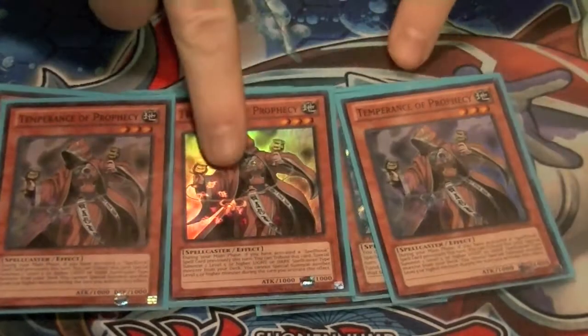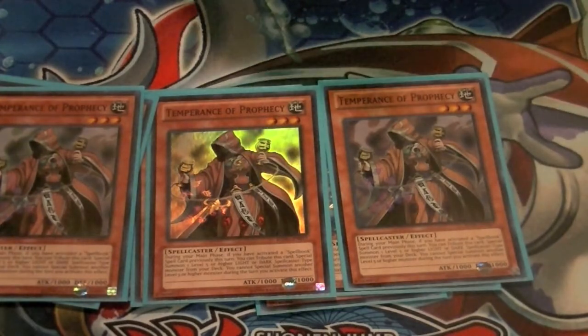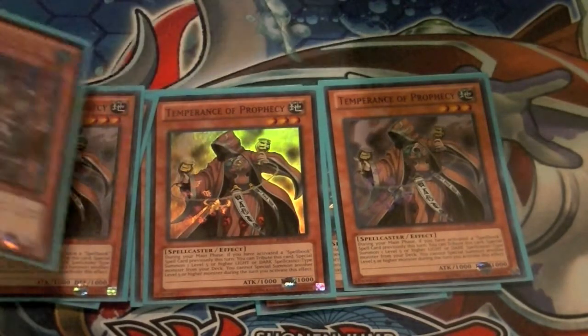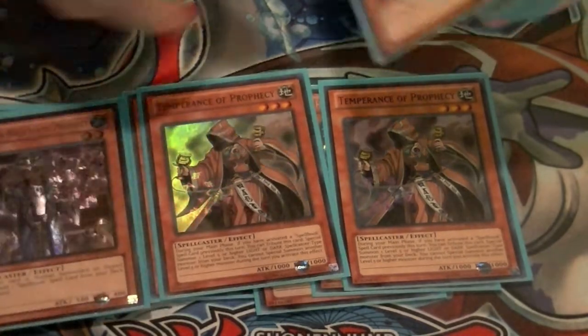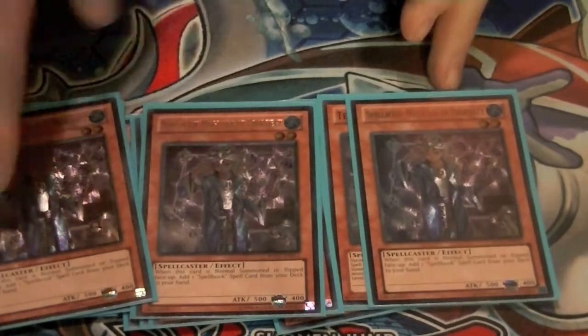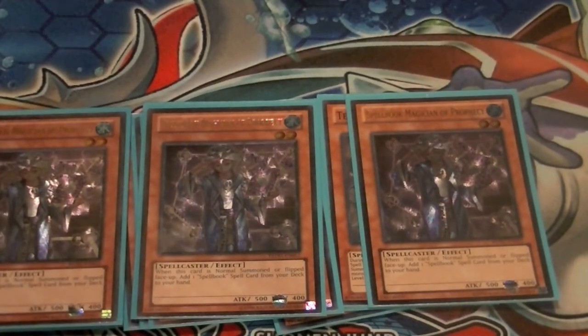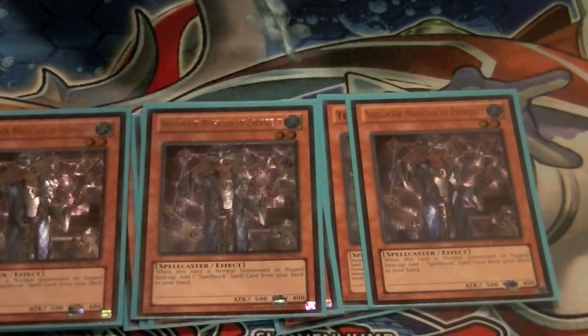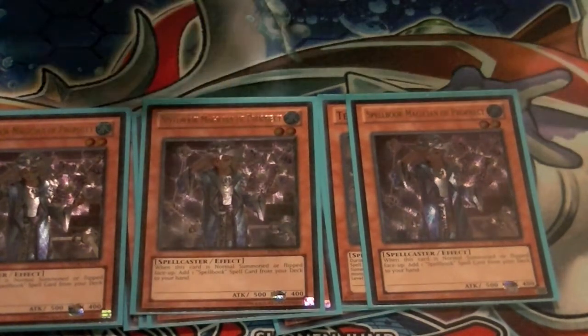Three copies of Temperance — activate a spellbook, send this to the graveyard, special summon either Priestess or World. Very good card, but very prone to Effect Veilers. Three copies of Spellbook Magician — normal summon or flip it face up to search out a Spellbook spell card from your deck. You can also search this off of Spellbook of Secrets.